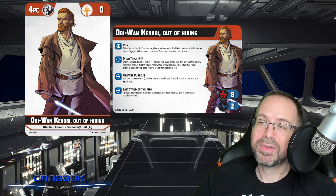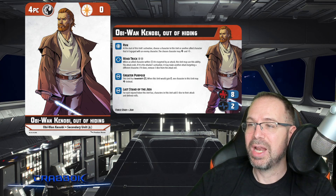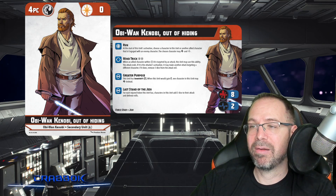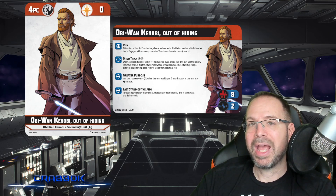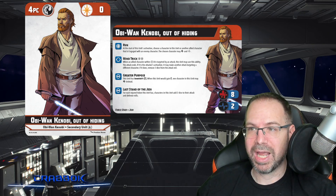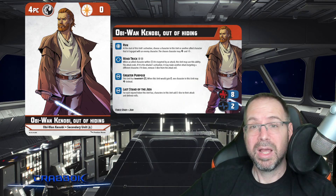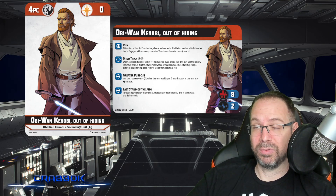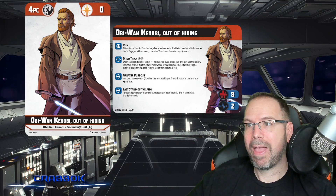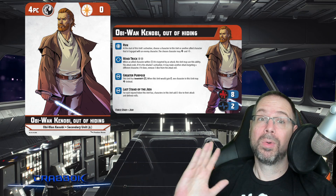He's got Run. At the start of this unit's activation, choose a character in this unit or another allied character that is engaged with an enemy character — the chosen character may heal and reposition. So it's like an advance, but even if you're engaged. It's one of the best movement abilities in the game, which is really cool. He gets to reposition and heal at the start of his activation.